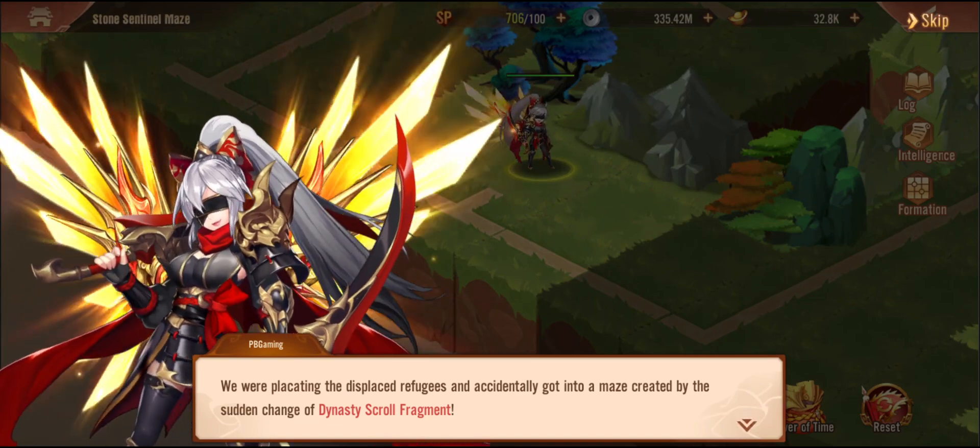Let's talk to this guy — he doesn't appear to be someone you can fight. He won't let me talk either. What about this guy? Nothing. I hate this part of the game — there's got to be someone that does wind, right?